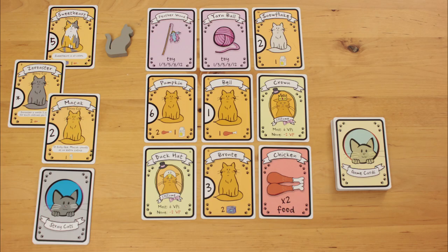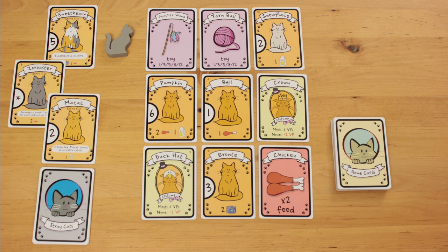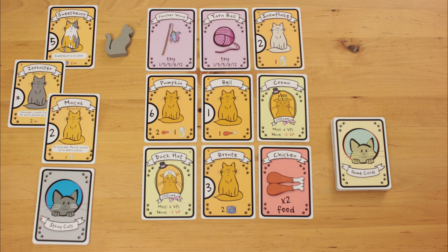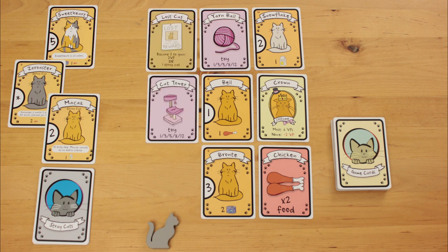On your turn, you take a row or column of three cards into your hand. You can't take cards that are blocked by the cat token, so these cards are okay to take, but these cards aren't. After taking your cards, reposition the cat token to block the row or column you just took, and replenish the cards.